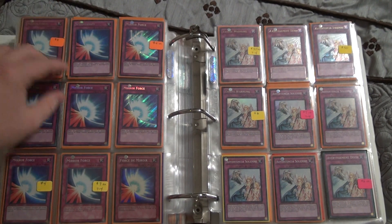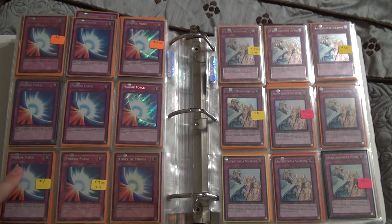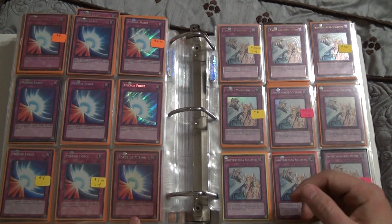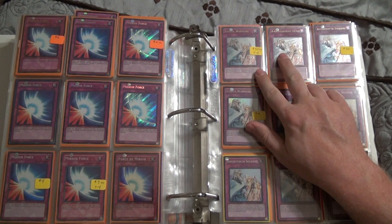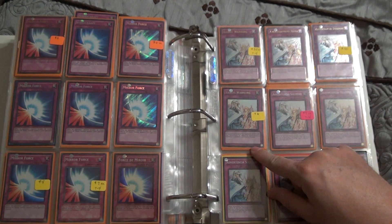Gold one, LCYW, and there should be another one — there's another one back there which I missed. Those are two Germans, I think. Yeah, there's two Germans there. English secrets from LCYW. YS13, DB2, DB2, and this one should be higher but it's French — I missed it.